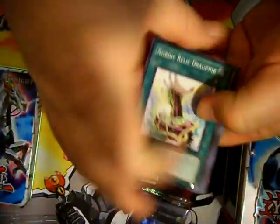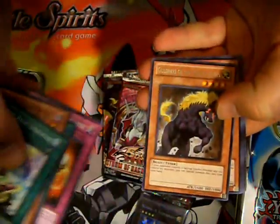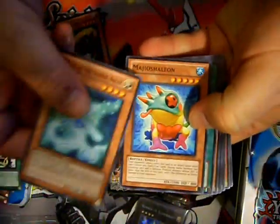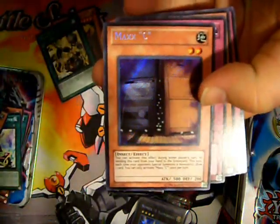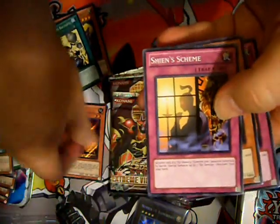Let's see what we get. Just a rare for the first one. Okay, second pack of our Storm of Ragnarok. Let's see — maybe we can pull a Maxx C, possibly some Six Samurai stuff. And there it is. Maxx C. Very, very cool. Nice pull indeed.